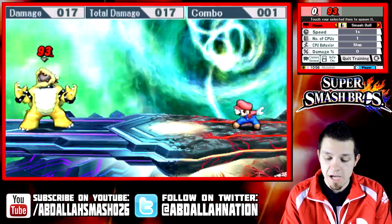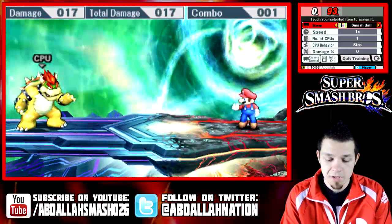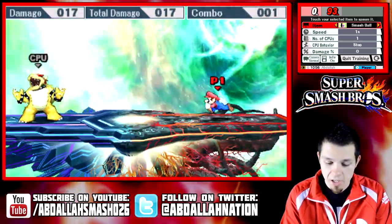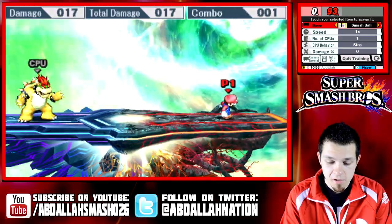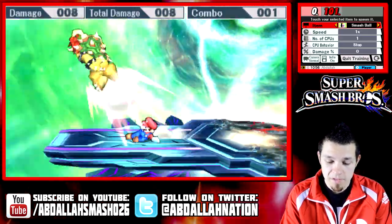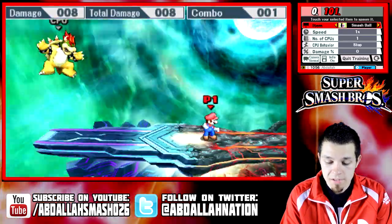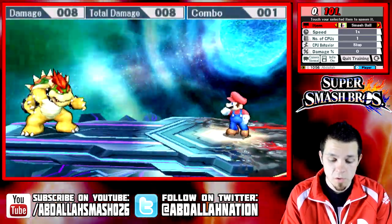We talked about jabs, tilts, and smashes. Let's talk about the dash attack. When you're running as any character, all characters have a dash attack. For Mario, it's his little baseball slide. It comes out pretty quick, so it's definitely another move in your arsenal to get used to.